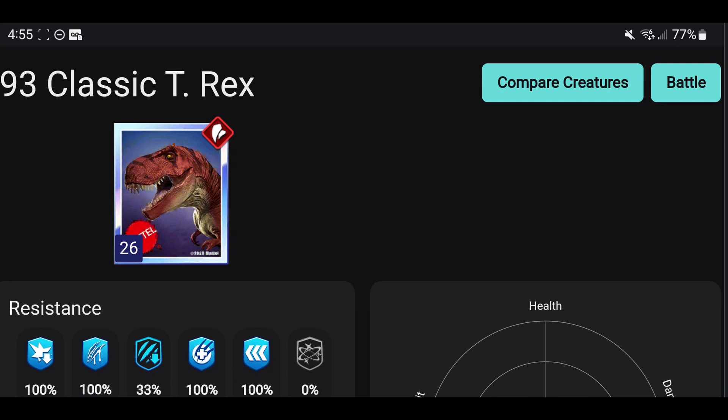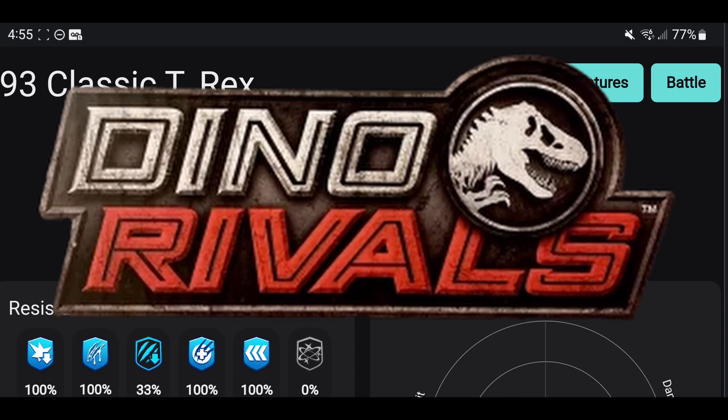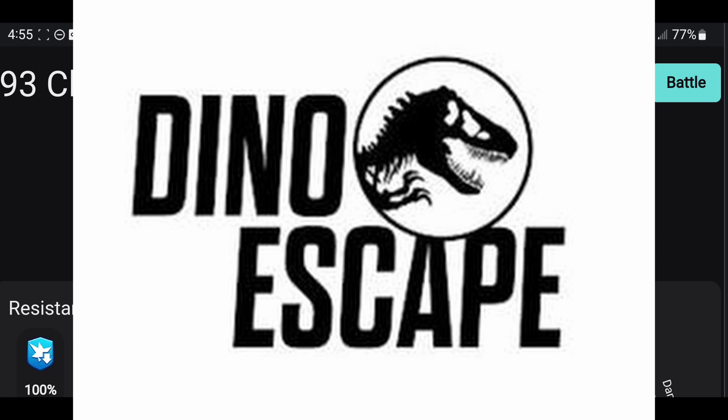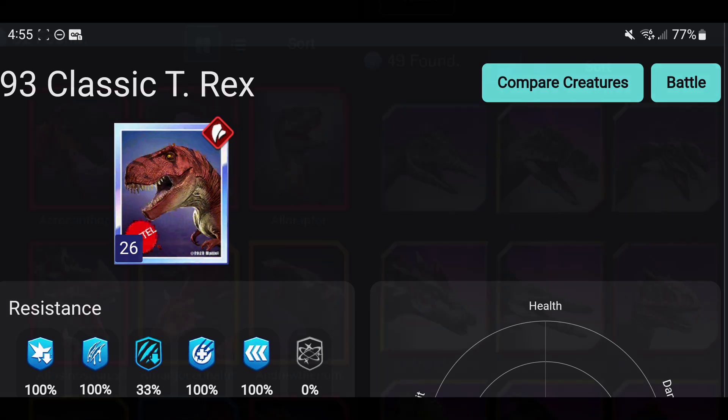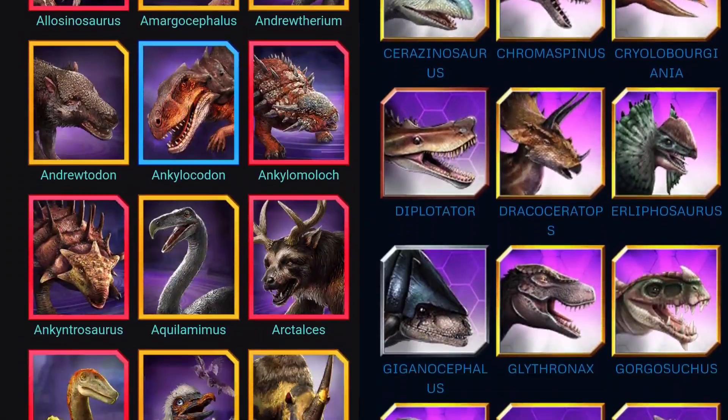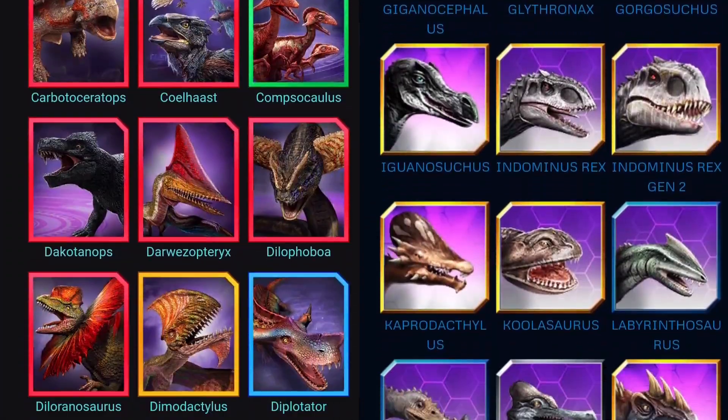Games, plural. Because in this video, I'm going to try and make an entire line — like, you know how there's Dino Rivals, Dino Escape, and right now we have Dino Trackers, and soon we're going to get Epic Evolution. What if I made my own line entirely made of hybrids from Jurassic World Alive and Jurassic World The Game?